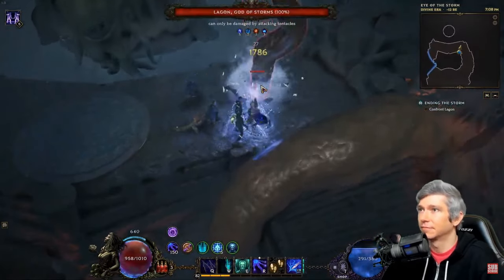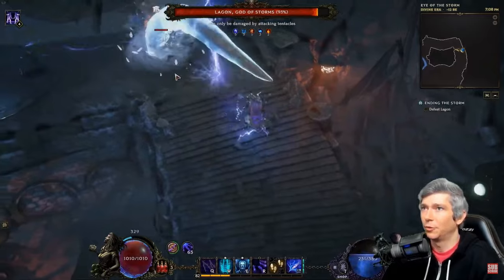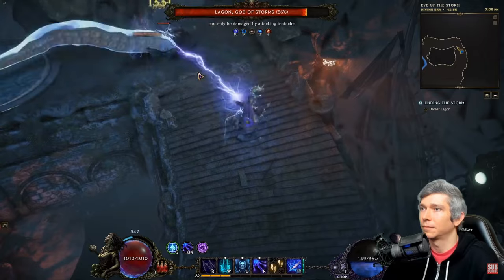I figured out the stairway strategy on my 10th attempt and it took 17 total attempts to knock him down. Here I've sped up the fight by 100% but you can just skip to the end to see what loot and rewards I get. Thanks for watching!